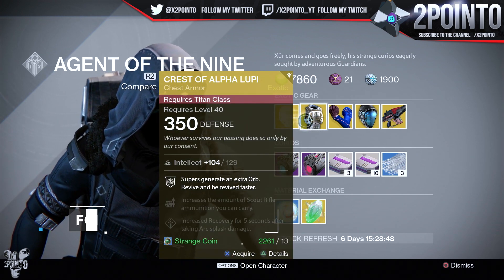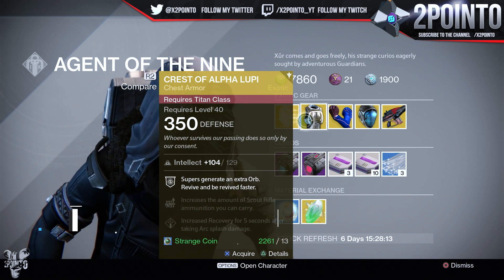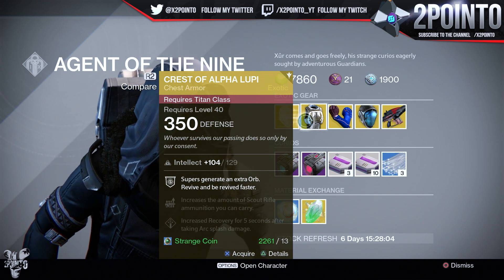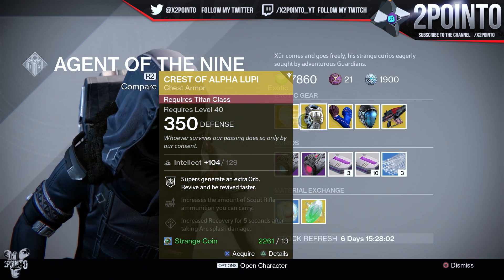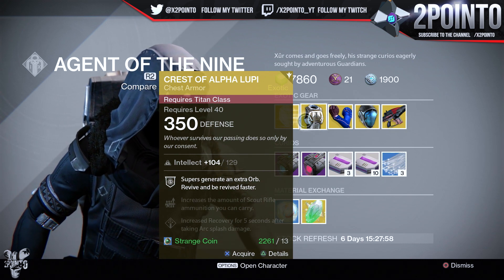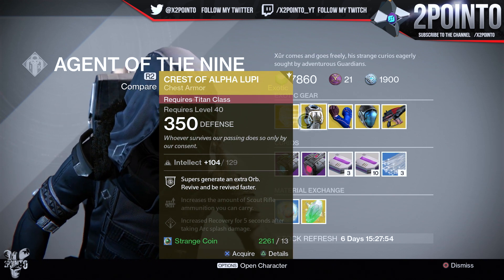For the actual armors, it's a full year 1 throwback. All of the exotics he's brought this week were originally from year 1 of Destiny. Titans, you are getting the Crest of Alpha Lupi with 129 intellect. Supers generate an extra orb, revive and be revived faster, increase the amount of scout rifle ammunition you can carry, and increase recovery for 5 seconds after taking arc splash damage.